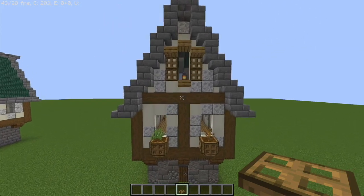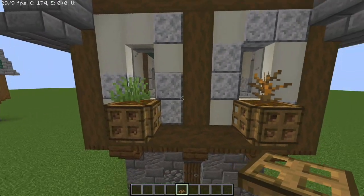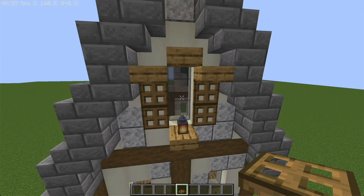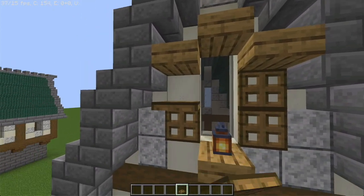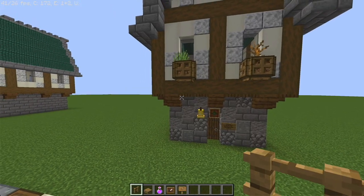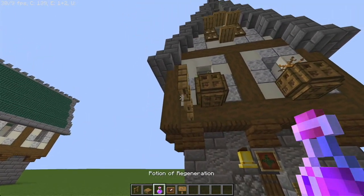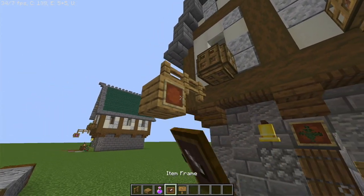To give the windows a little bit of extra detail, you can give the bottom window some potted plants like so, and give the top window a nice design using some of the trap doors and some oak slabs. Don't forget to give the bottom a little bit of extra detail by giving it a nice hanging sign to show people what this place is selling.